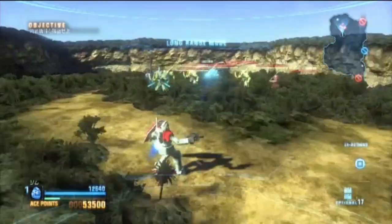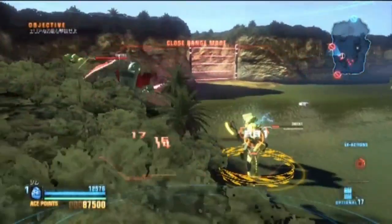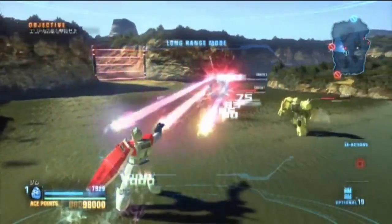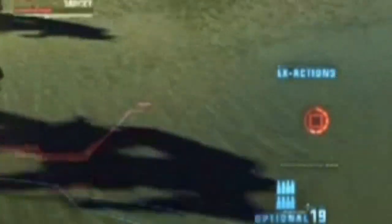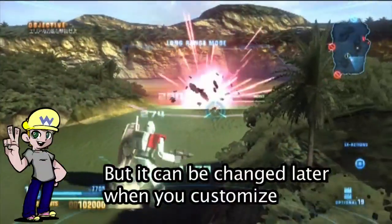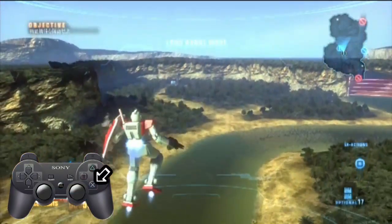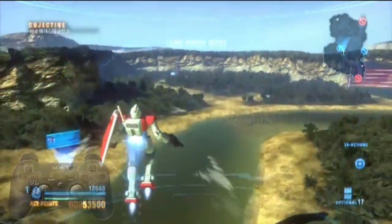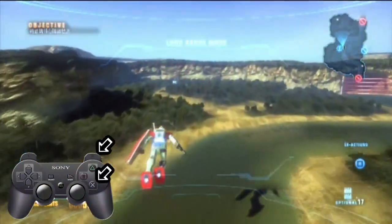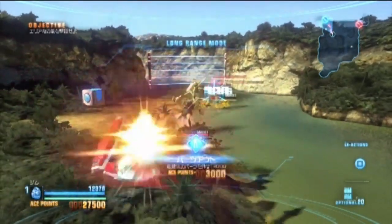Once you use your EX ability, it needs to recharge before you can use it again — some recharge quicker than others. You can see how far along your ability is by looking at the lower right of the screen. The red bars will start to fill up until it turns blue and it's ready for use again. For this demo, the square EX action is a powerful wide shooting attack. Use your jet pack with the X button; vertical jumps by not pressing a direction, or shorter jumps with R1 and X together. L1 uses your shield — it'll defend against attacks but will break if you're not careful.